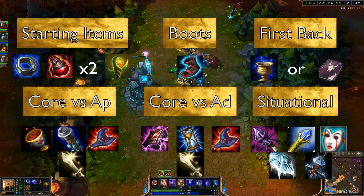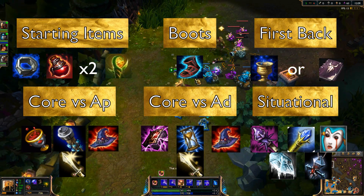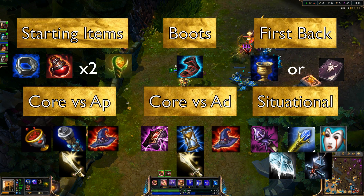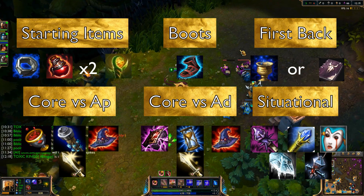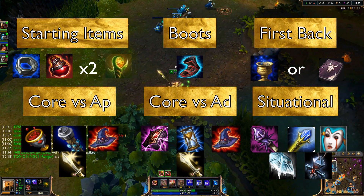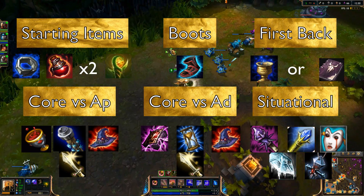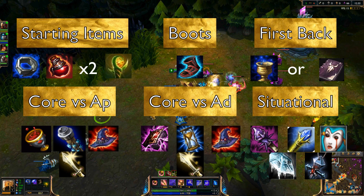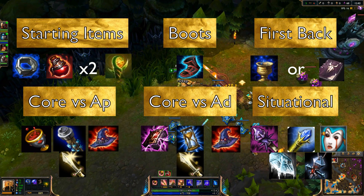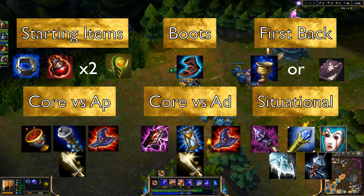Next let's talk about items on Azir. Starting out, pick up a Doran's Ring, two pots, and a trinket — that's pretty standard. However, if you're going up against a poke-heavy opponent like Xerath or Ziggs, a Crystalline Flask would be your best choice since you won't have much kill pressure on them and the sustain will be really nice. For boots, Ionian Boots of Lucidity is a no-brainer on Azir because the CDR converts into attack speed through his passive.